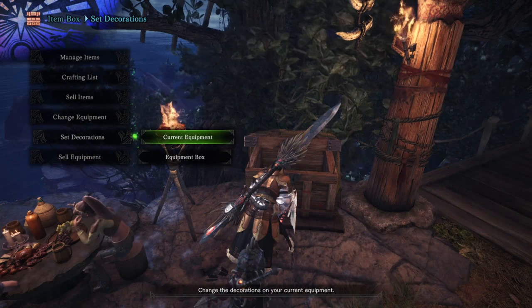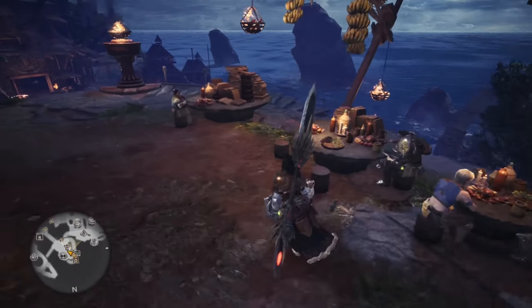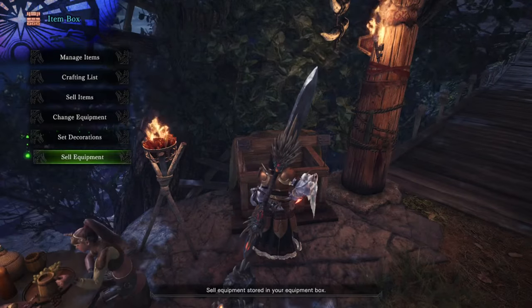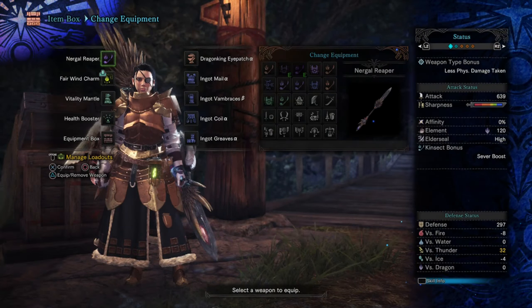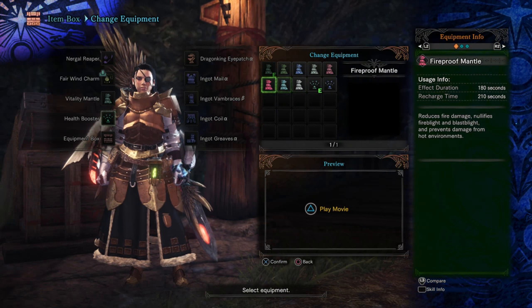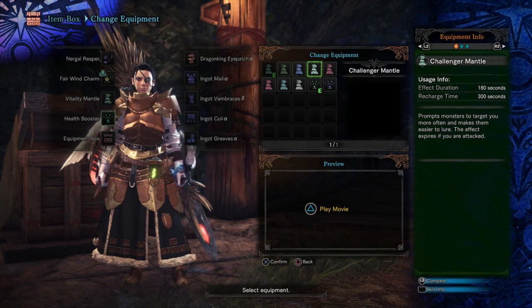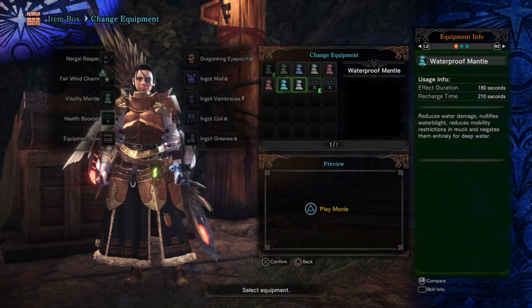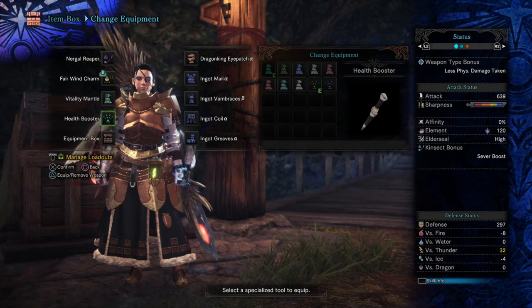Earplugs and other decorations — don't worry too much about those. They're properly called decorations, not gems. As far as mantles are concerned, they're not strictly necessary but you will gain a little bit of help. Vitality mantle, thunder mantle — whatever you can find that helps. If you can switch between vitality and thunder, you're going to have a good time. But at the end of the day, it's going to come down more to avoiding his attacks than tanking through them.